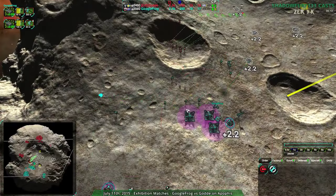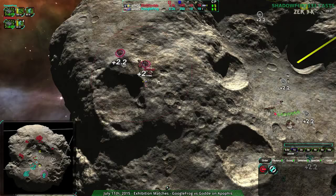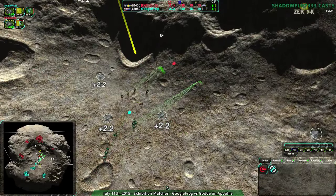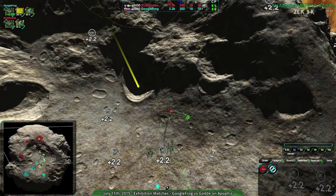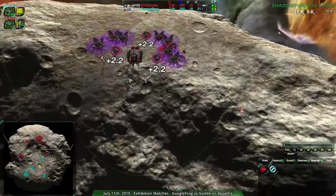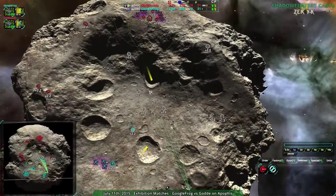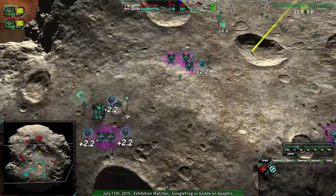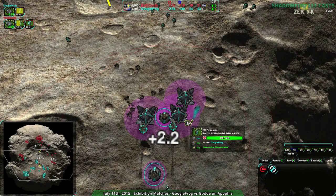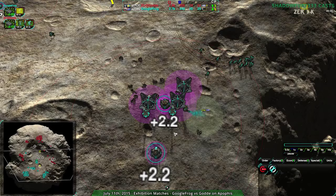Gorda at this point has a slightly larger army of Glaives. Googlefrog doesn't really have any openings to harass around the sides — the base is too well defended, and the commander's right there with the Riot Cannon. Both players are at just plus 20 after five minutes, which has been a massive trek. That's the kind of map we're playing on — this is a famine map, very different from most of the feast maps people play.